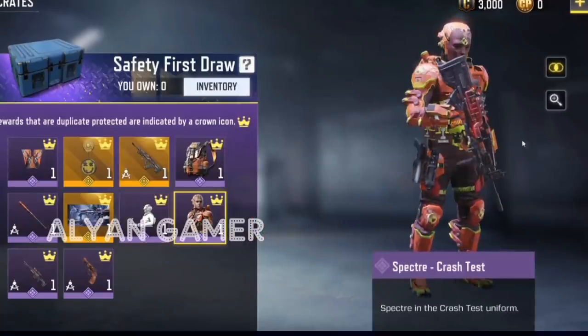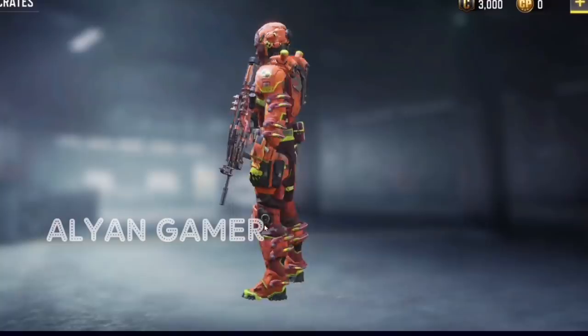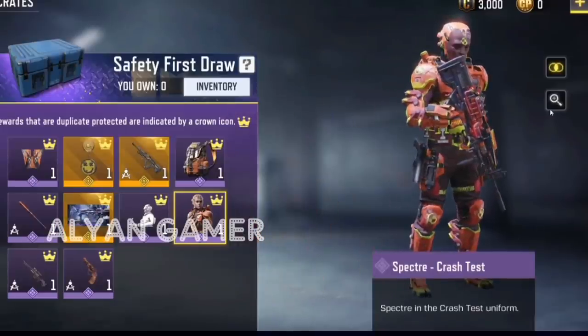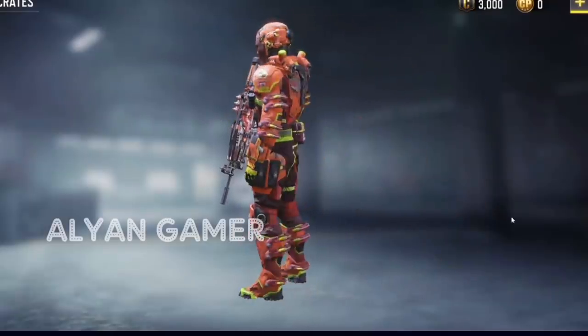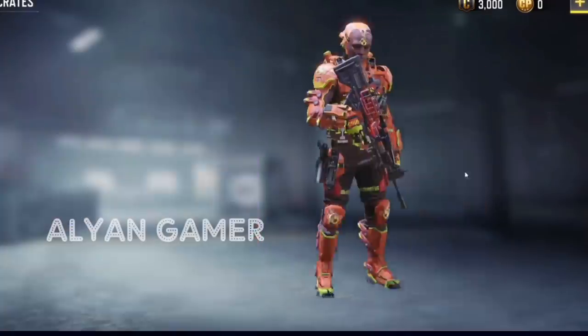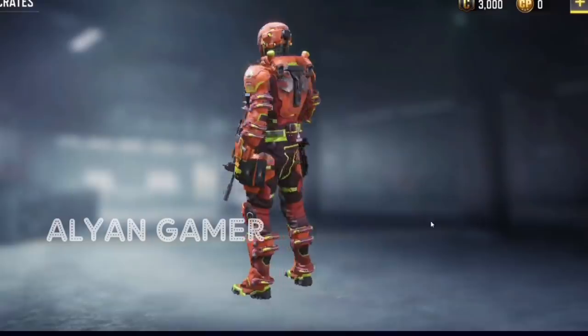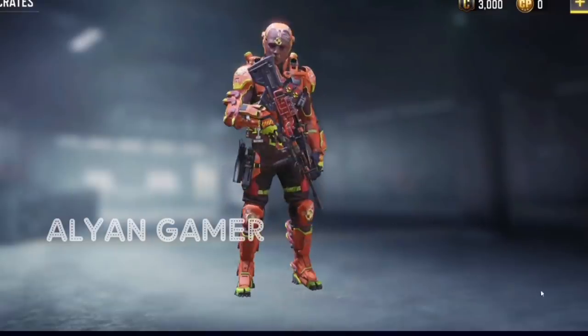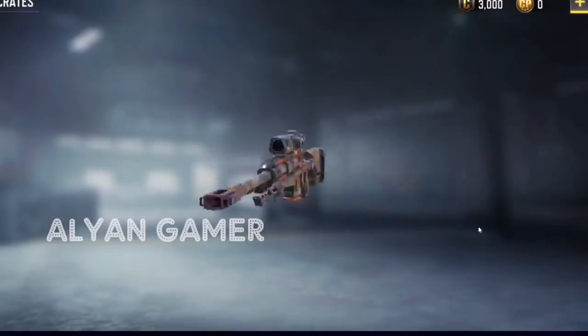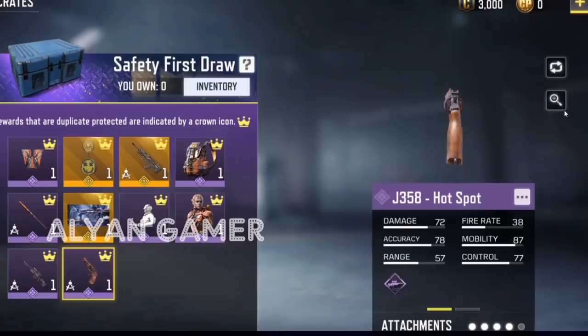The emote is a Ping Pong emote — he's literally playing ping pong with us, serving to us, but we never actually hit the ball back. Pretty cool. Then we have Spectra Crash Test — this soldier is crazy bright orange and yellow with a crash dummy mask, which looks cool, but you're going to stand out like a sore thumb. We also have that same ensemble skin on the Locus, which looks more toned down there, plus the Hotspot skin on the J358 — a pretty old skin back in the game.